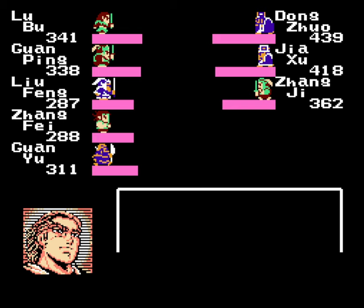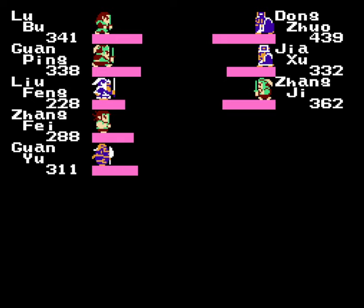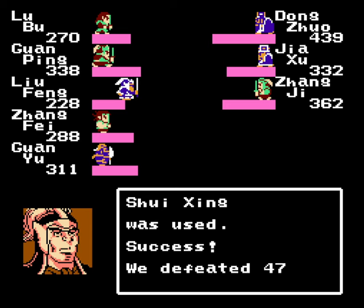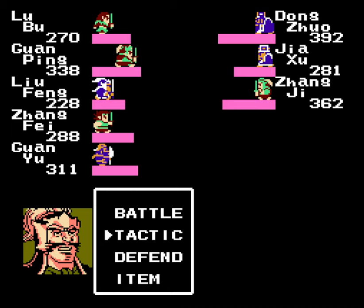Jia Su has, I think, a 50% chance of using Shui Jian in the first round if he's at maximum soldiers. And I think the odds of that happening go down as we deal more damage. The odds of Jia Su using Shui Jian become less and less as he has fewer soldiers, and as we proceed through more rounds of combat, if I recall correctly.